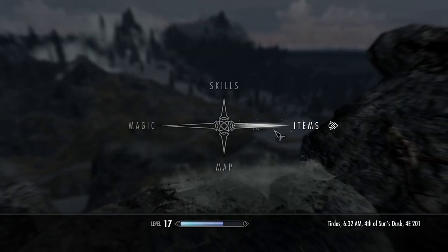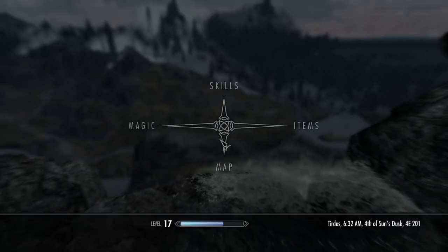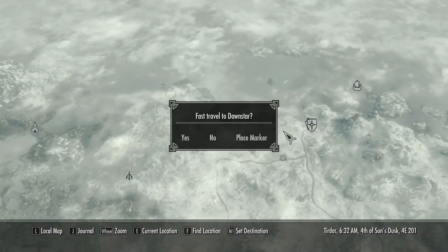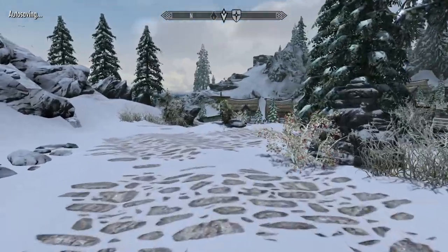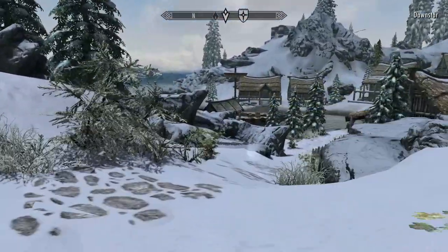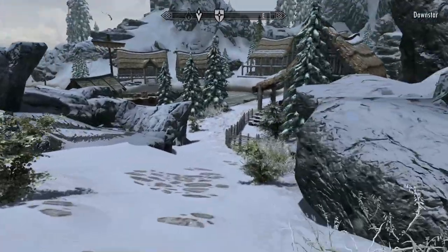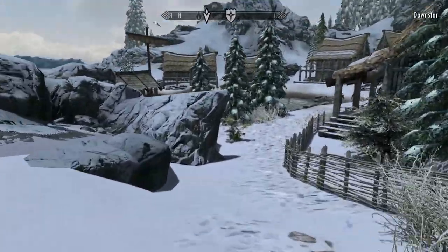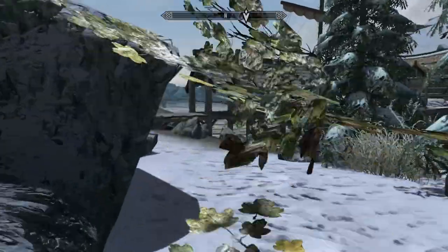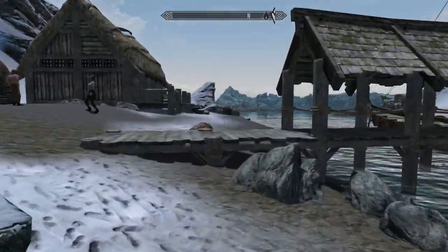Let's check the map - where is Wayfinder? In Dawnstar. Is he on a boat? I can't tell - he's directly ahead of me and there's a ship directly ahead, so he could potentially be on that ship. I believe he is.